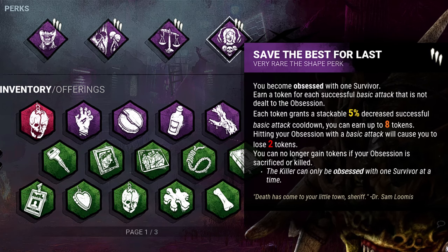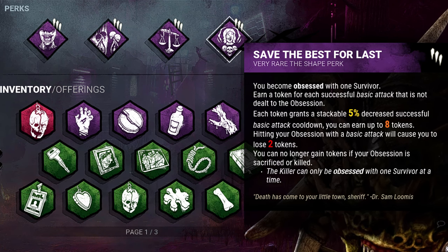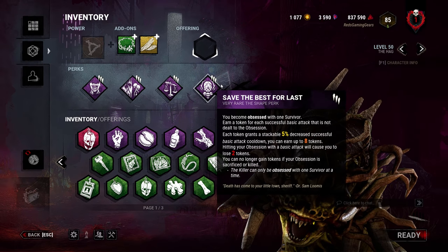Save the Best for Last: when the killer hits a non-obsession survivor, gain a token. Every token grants a 5% decrease on successful basic attack cooldown, stacking up to 8 tokens for a 40% cooldown reduction. And that's it for today's build breakdown.